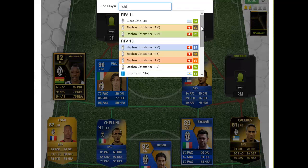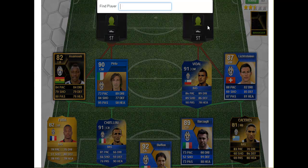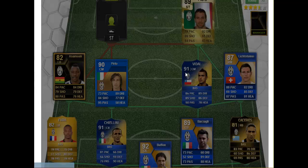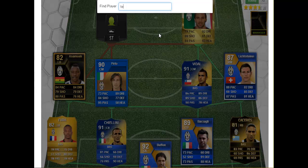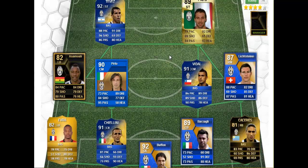At right mid, we have Lichtsteiner, the Swiss, with his 87-rated FIFA 13 Team of the Season card. Then at right striker, we have Alessandro Del Piero — his FIFA 10 card for Juventus. And then we have the big boy, who was also highlighted in the best attacker spotlight: the 92-rated FIFA 14 Carlos Tevez.